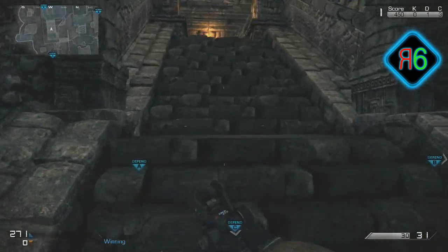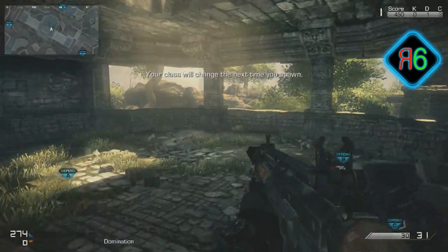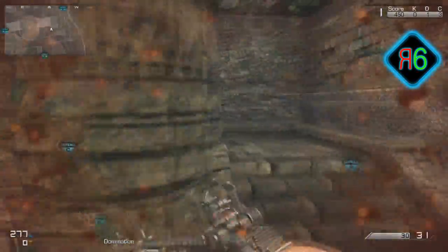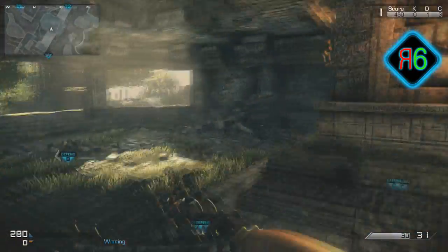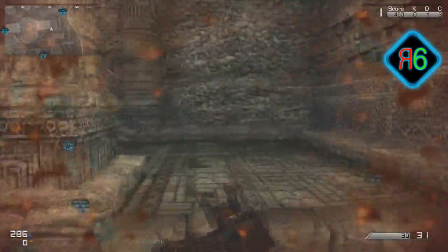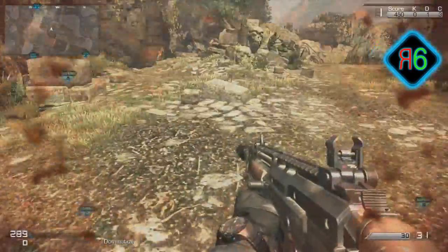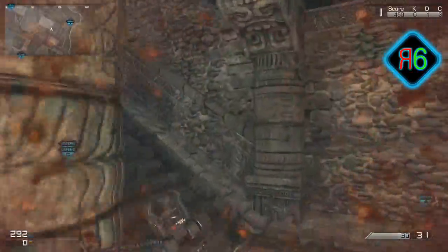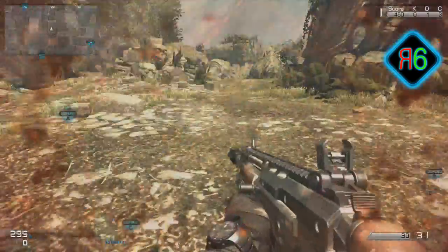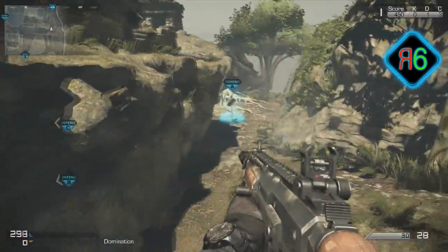Put a muzzle brake on it and it's really good as well — essentially the same principle as the Maverick. The MR28 you would not expect for this map, but it's really good because it's like a sniper but also like an assault rifle. You can shoot semi-automatic but it also works at close ranges. The last weapon is the SC2010 — I use a silencer on this map, so it's a more silent class, but good for sneaking up and getting those flags.